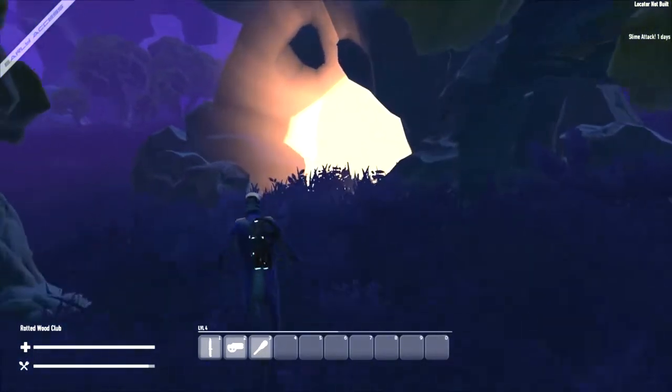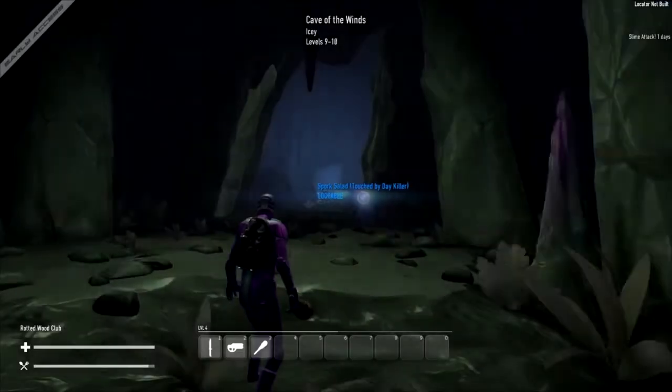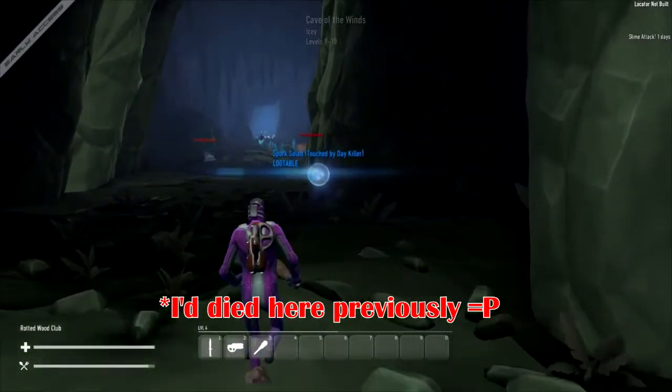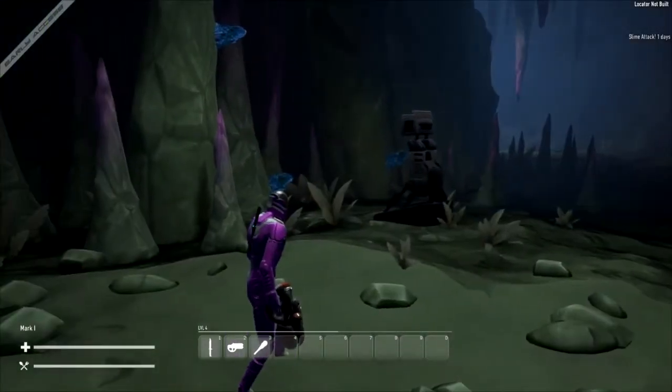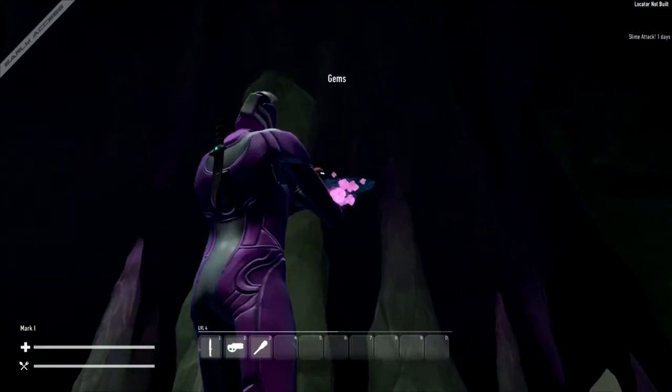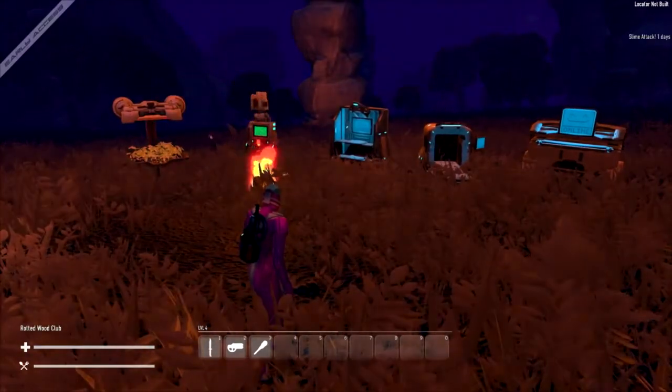The best way to find caves is that they have a big gold glowing entrance, and it's easier to spot them at night because it's so dark. I found one over here and it's in a higher level area than I am, so it's a bit dangerous. Here's the inside of the cave — there are some very high level enemies over there so I'm not going near them, but if there's loot at the entrance like gems or fossils, grab it.